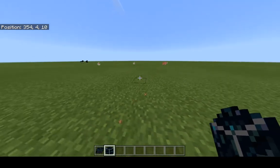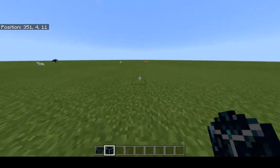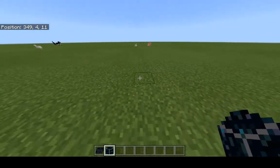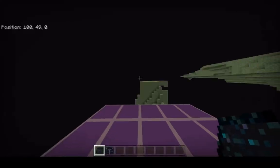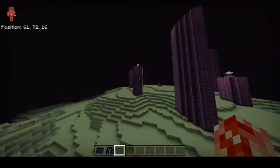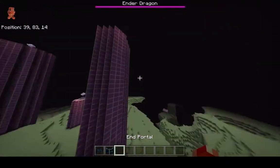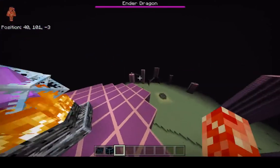Hey everybody, today I'm going to be showing you how to manipulate End Gateways so that you can build teleporters essentially anywhere in the End — infinite distance — and it's a two-way teleporter. Let's go ahead and head over to the End. This is just a new world; I haven't done anything in this world at all. There'll be a download to a blank world with these two items in the description.